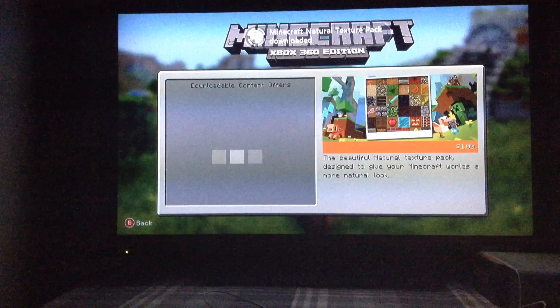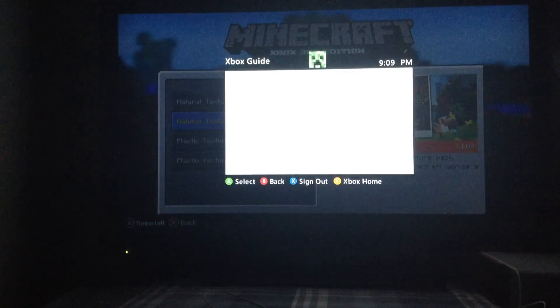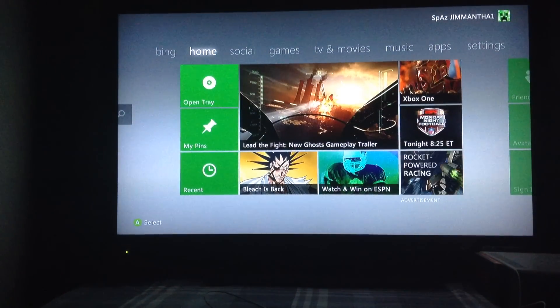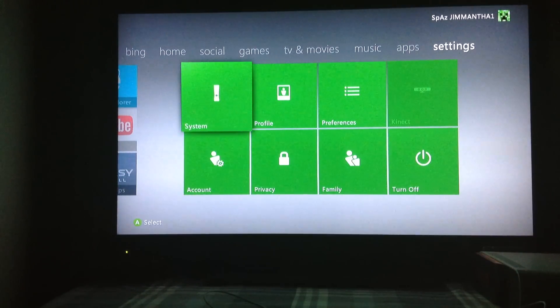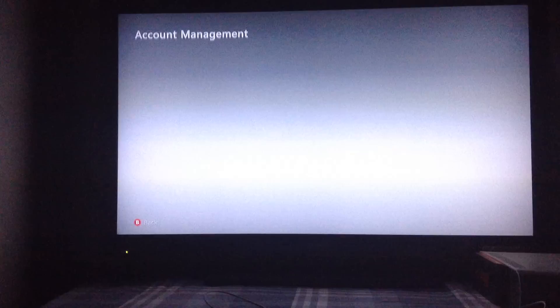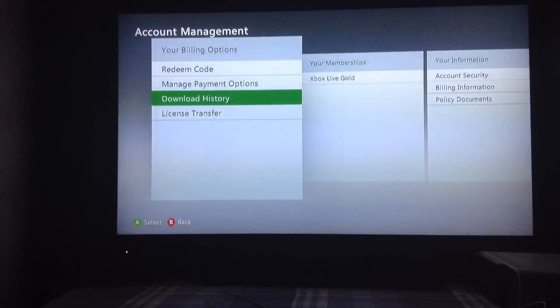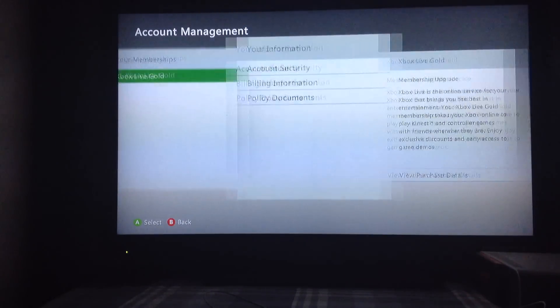It should say that it's $1 for you, but on mine it says that it's free. But this is my theory on why it lets you do that. Go home, to your dashboard, all the way over — go to account, and was it billing information, I think?